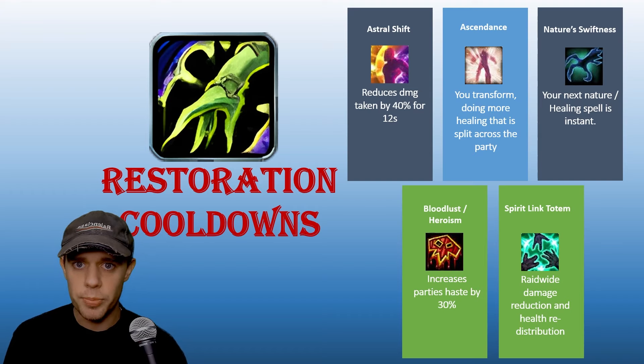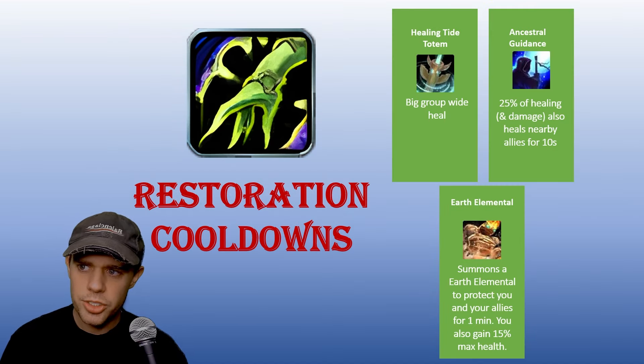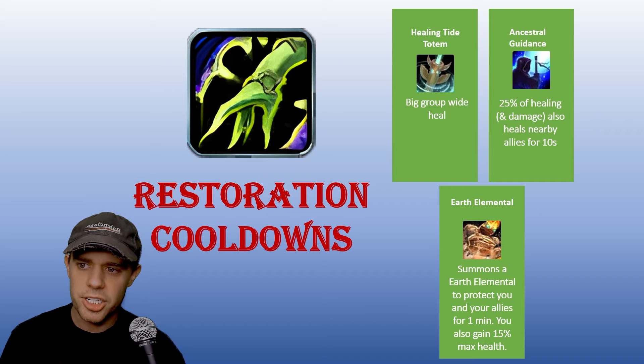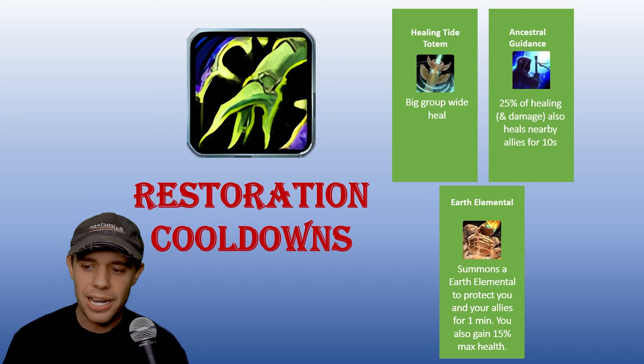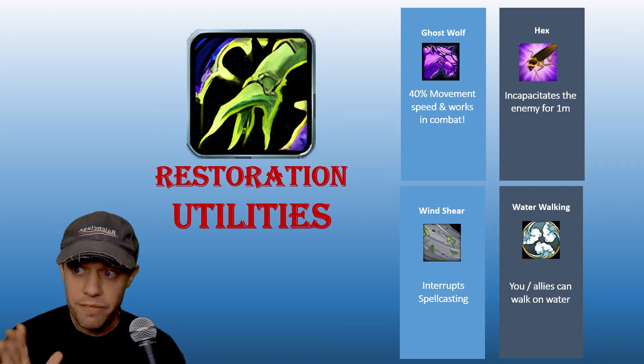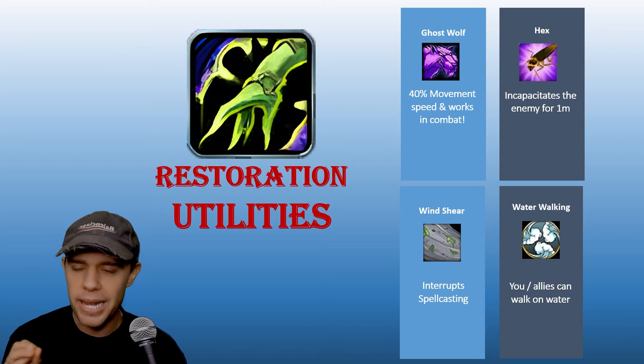Shamans have a ton of different totems — that's kind of how shamans work. The Spirit Link Totem gives raid-wide damage reduction and redistributes the health it has saved across the raid. Healing Tide Totem — place it down and it does tons of healing. Ancestral Guidance converts 25% of damage and healing done and duplicates it across the raid. The Earth Elemental summons an elemental to protect you and your allies for one minute, and you also gain 15% extra max health while it's active.